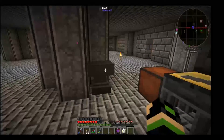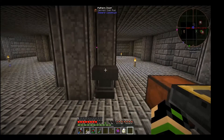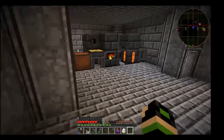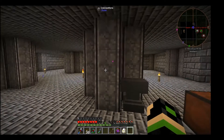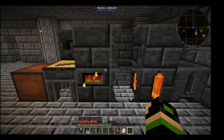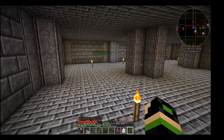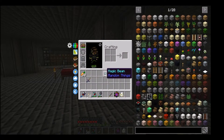I've got the anvil here. It's not really all that necessary with the Tinker's tools because you can just rename stuff at the tool forge, but I grabbed one in case I need to repair other things. And frankly, as you saw over there, I have iron despair.